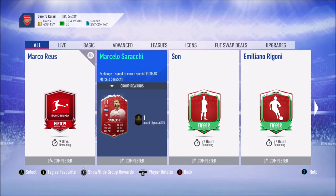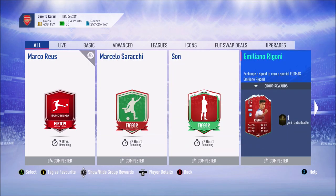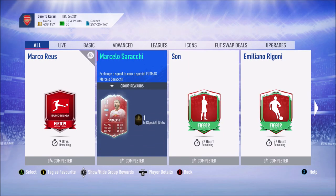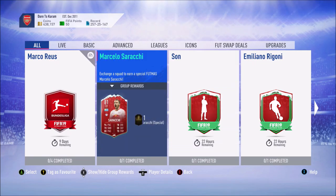What's up guys, my name is Adapt and welcome back to another SBC on the channel. So we have the last SBC out of the three Footmas SPCs. EA have also released an Icon Ruby Costa SBC as well — I might take a look at that in another video — but for this video we have Sarrachi.